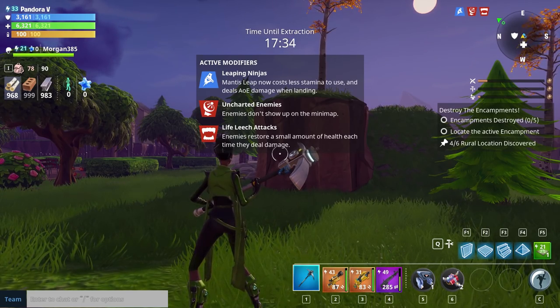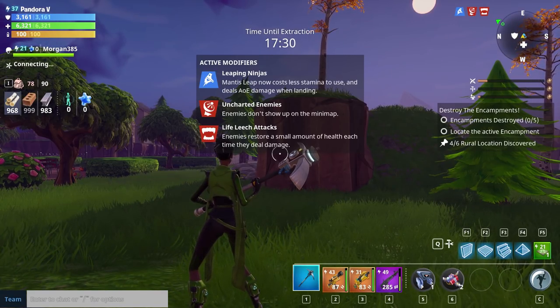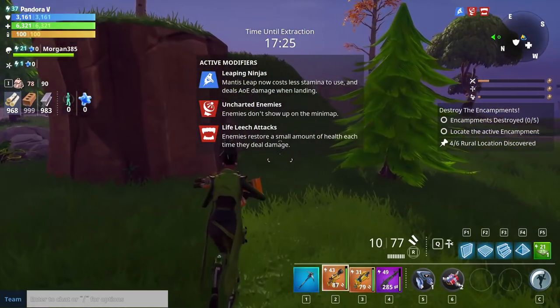We've got leaping ninjas, so leaping mantis now costs less stamina. Uncharted enemies — enemies don't show up on the mini map, and enemies restore a small amount of health each time they deal damage. So we need to be careful with that.